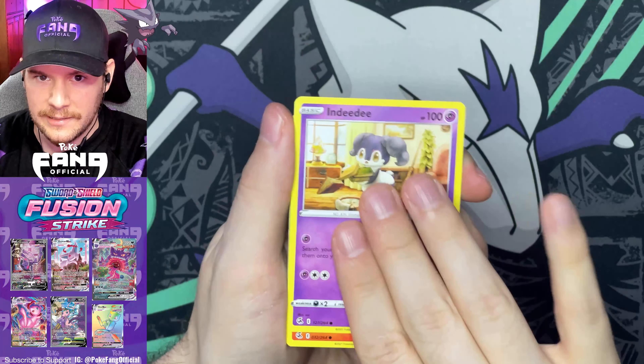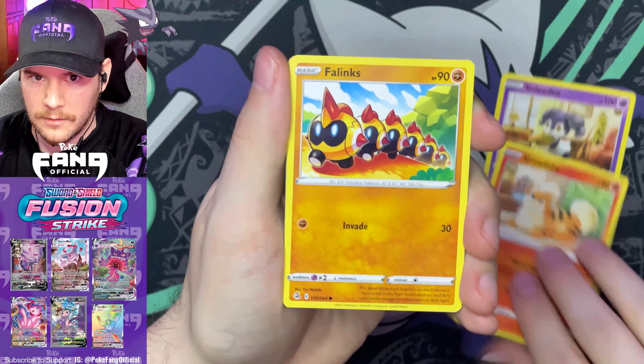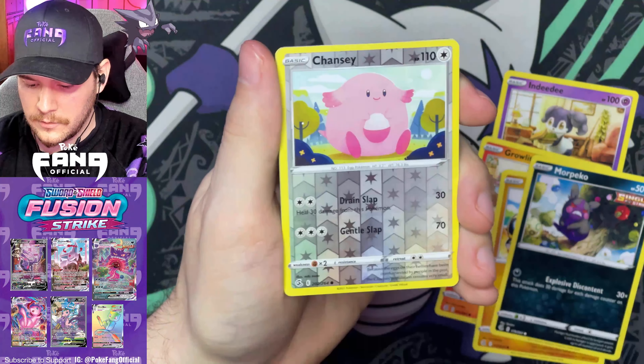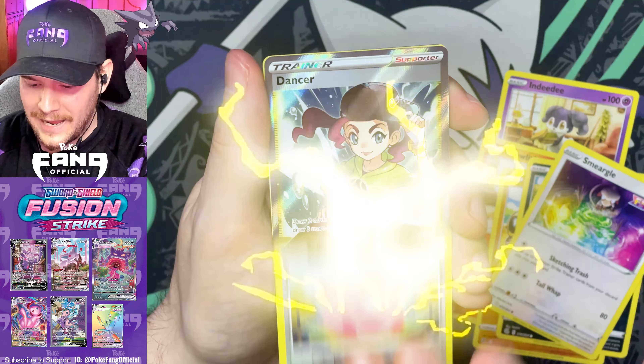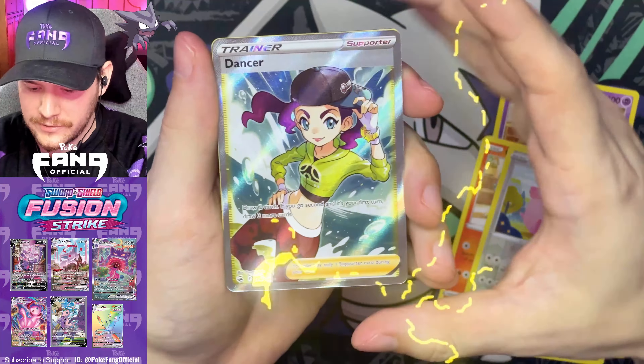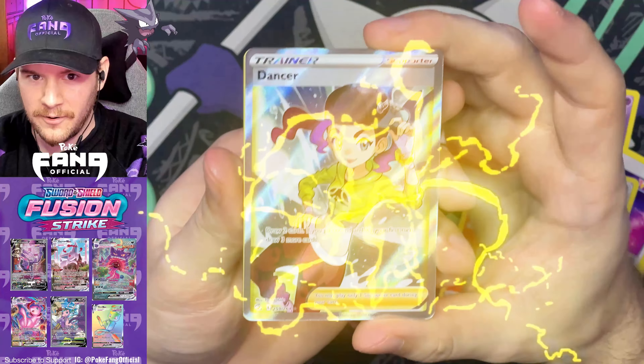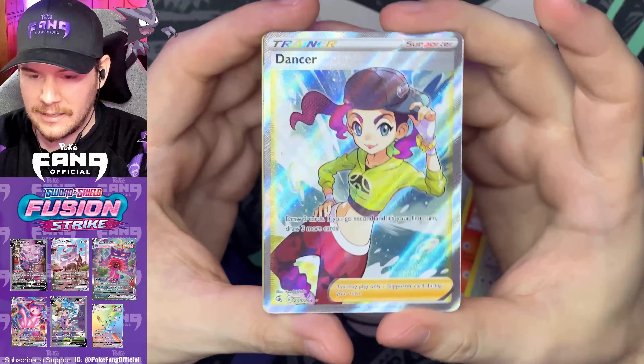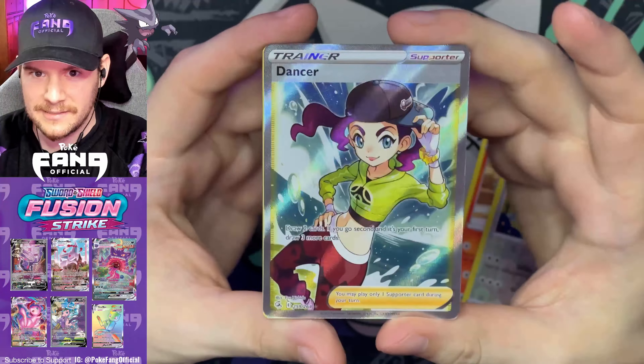In this pack we got Nidoran, Growlithe, Phanpy, Morpeko, Smeargle, Chansey Reverse, and a Full Art Dancer. Let's go! Guys, I'm not making this up. This is incredible. We just got two hits in a three pack blister.